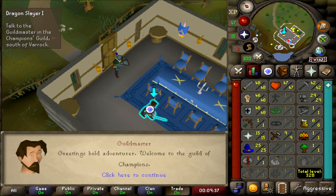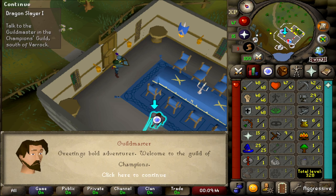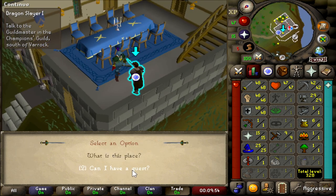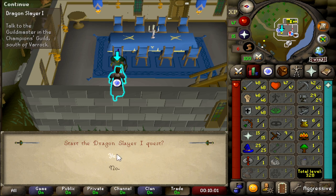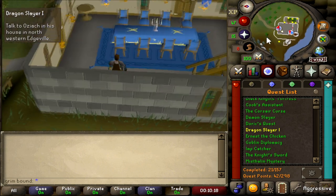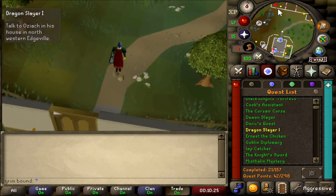We made it to the Champions Guild. The Guild Master says, 'Greetings, bold adventurer. Welcome to the Guild of Champions.' Let's talk to the Guild Master. We asked for a quest, obviously going with that option. We started Dragon Slayer 1 — this quest is iconic. I should speak to someone who lives in the cliffs northwest of Edgeville. I guess we've got to go to Edgeville now. I'm going to take a little trip over there because it does take some time walking.